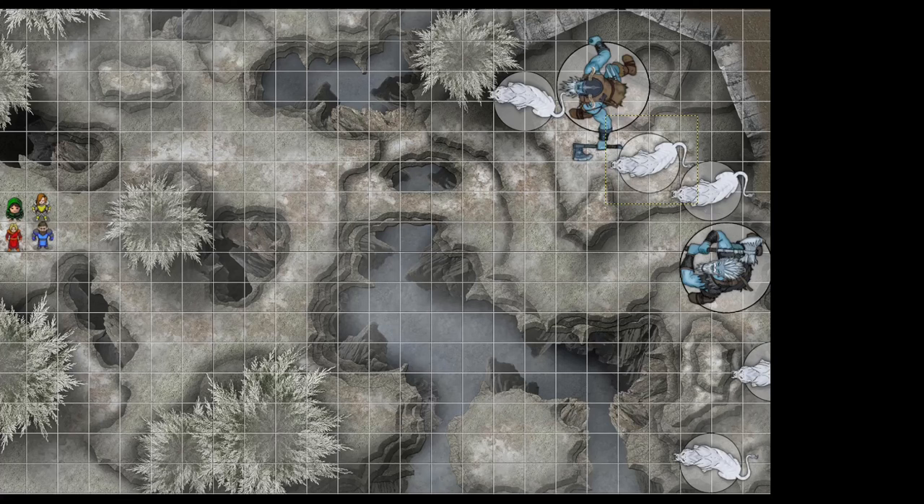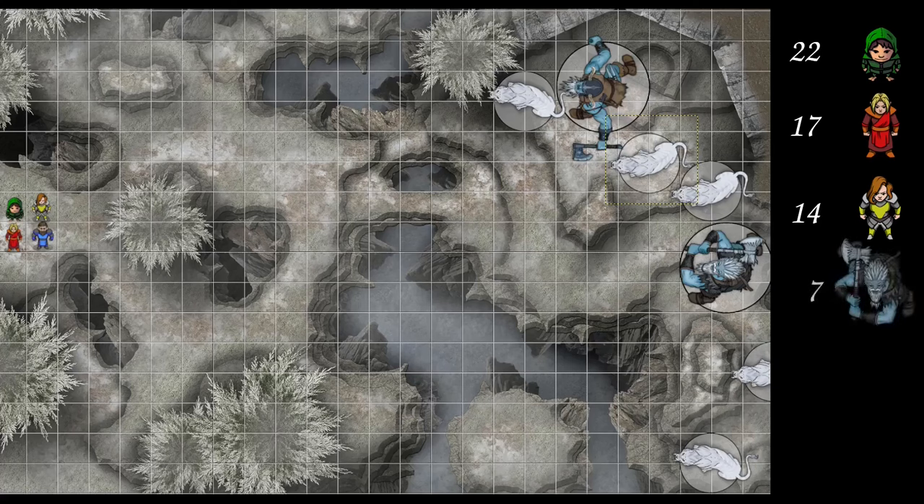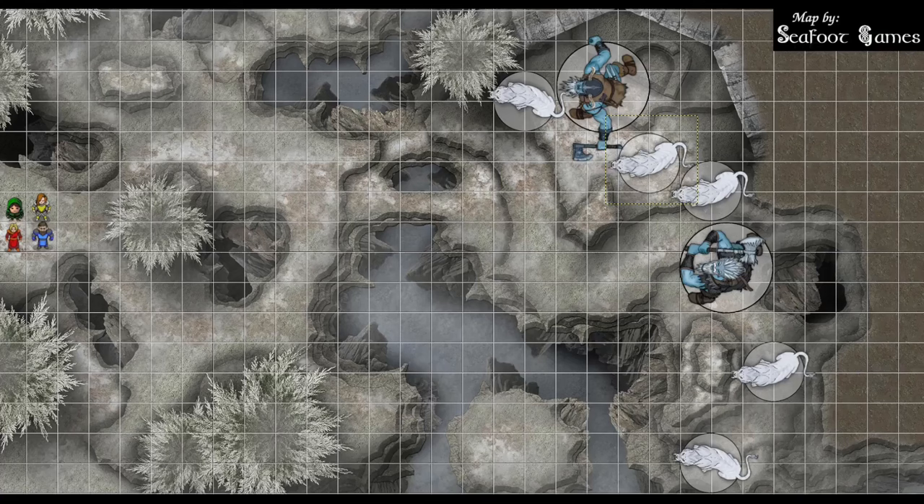Initiative rolls: Rogue has a 22. Wizard at 17. Fighter at 14. Giants at 7. Cleric at 2. Rogue, you're going to kick us off.